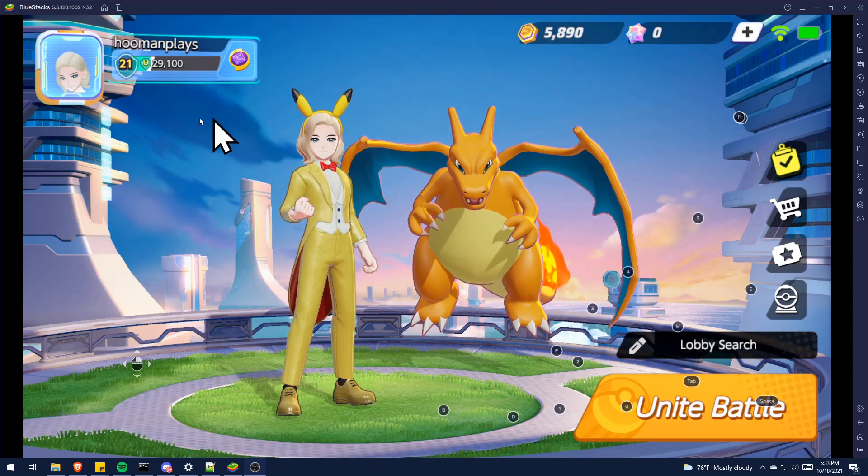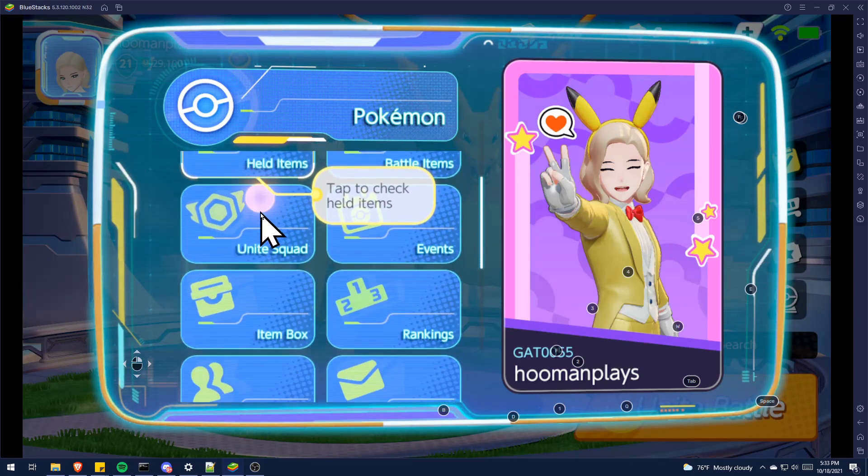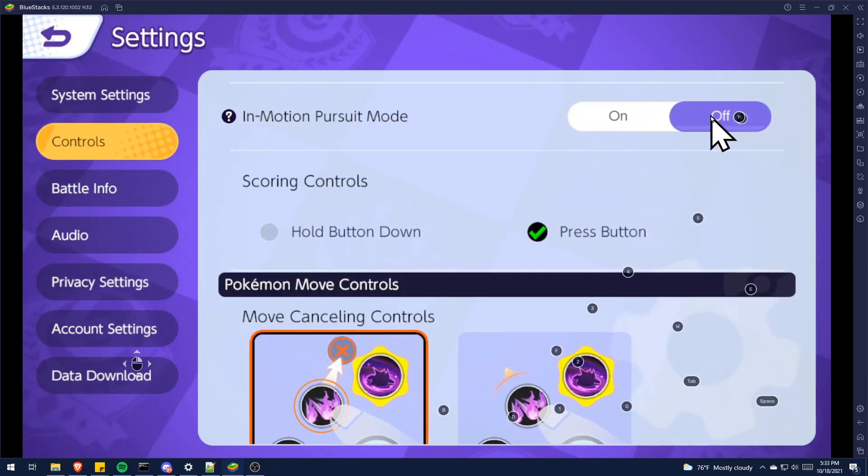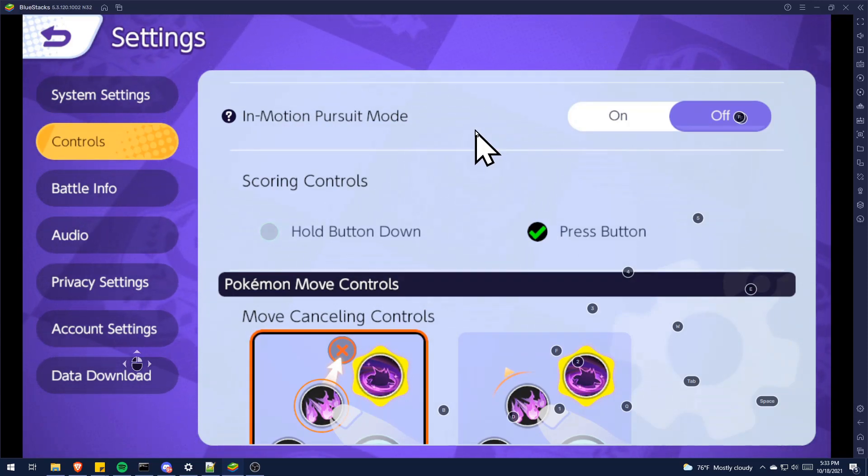There's also one very important setting in the game settings. Go to Settings, then Controls, and go about halfway down until you see In Motion Pursuit Mode — turn this off. Basically, if you're at range trying to auto attack, it'll walk you to the closest NPC so you're in range. This causes two problems: if you're trying to run away, you have to take your hand off the spacebar or you'll turn back and start fighting; and if you forget to let go before a skill shot, you might miss it entirely. Turn this off and learn to play without it — it will help your game immensely.